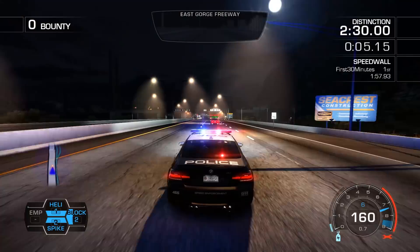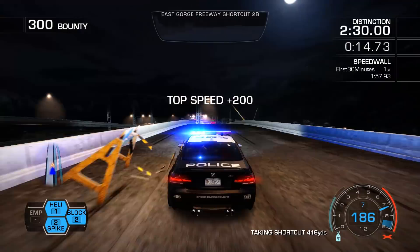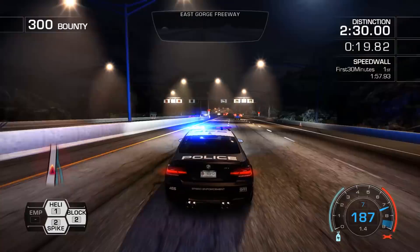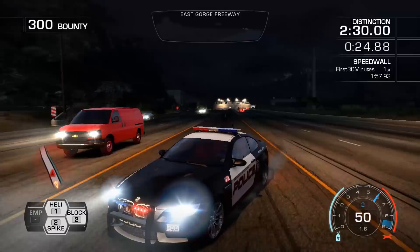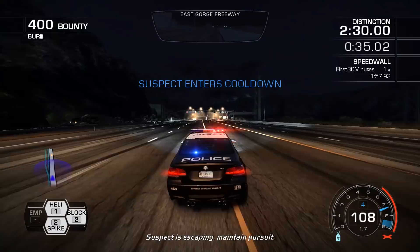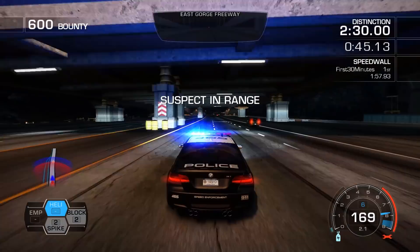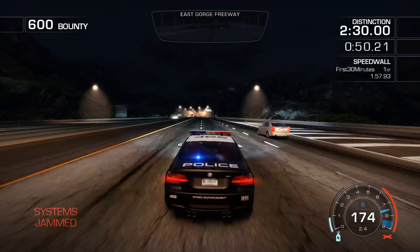Okay, we got one suspect fleeing in this red vehicle — I think that's the Alfa Romeo or some type of Italian manufacturer. Thing is quick though. Oh, he's turning around. You're not getting away that quick. Calling the helicopter — this guy's tricky. There he is, hard to miss that bright red car.